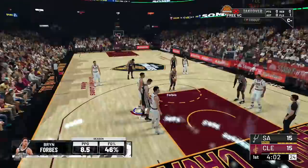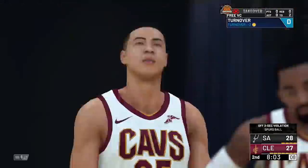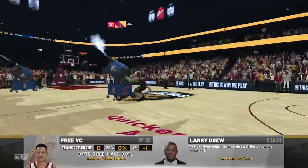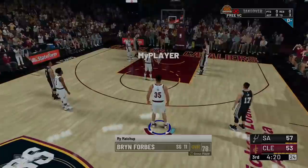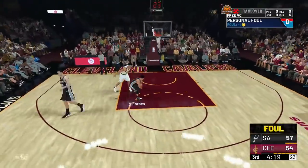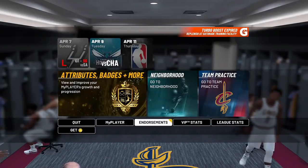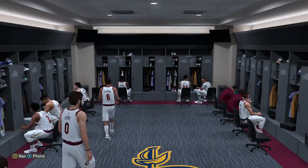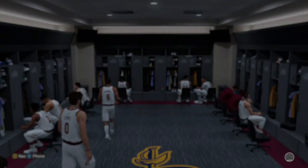If you get the option to sim out, sim out of the game because it will make time go so much faster and you can just continue to finish the glitch. But if you get in during the first half you're going to have to foul out of the game. In this game I got in the first quarter and had to foul out. Make sure you have your endorsement, then go back to the neighborhood and quit the entire app.